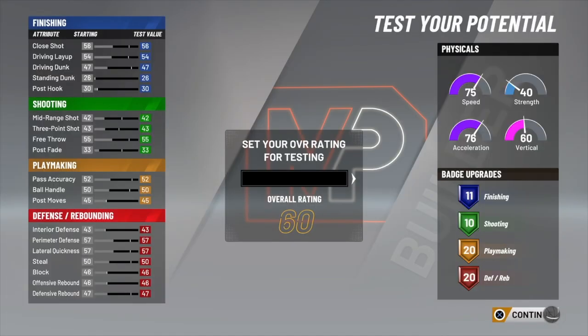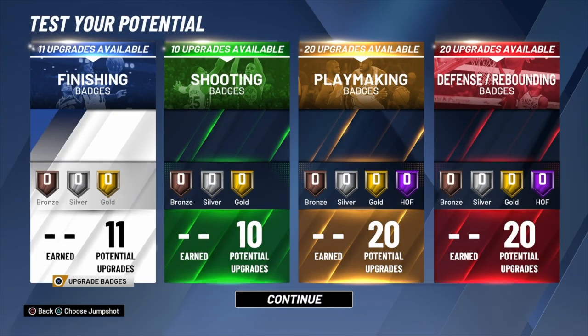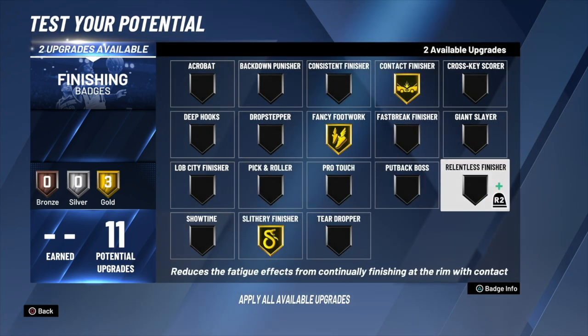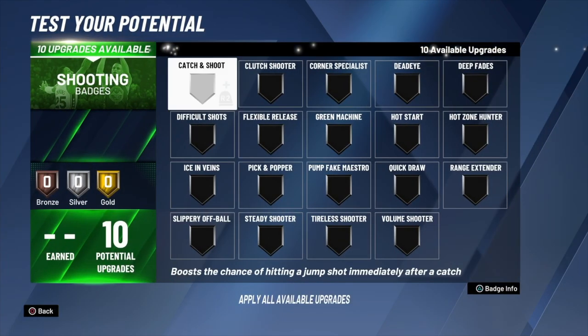For finishing badges, put contact on gold, fancy on gold, slithery on gold, and relentless on silver.